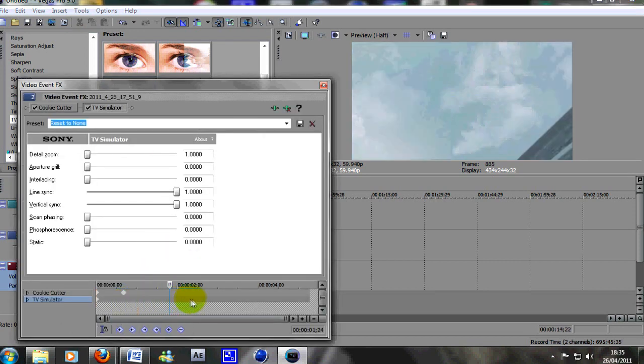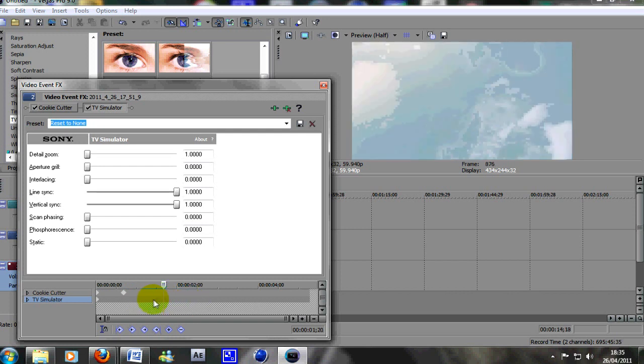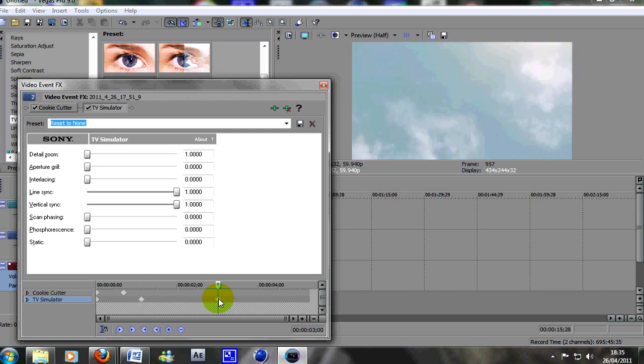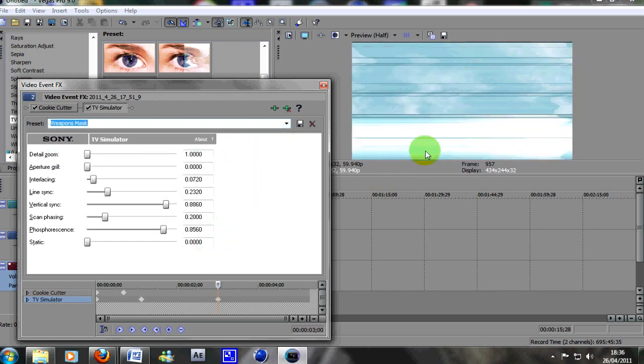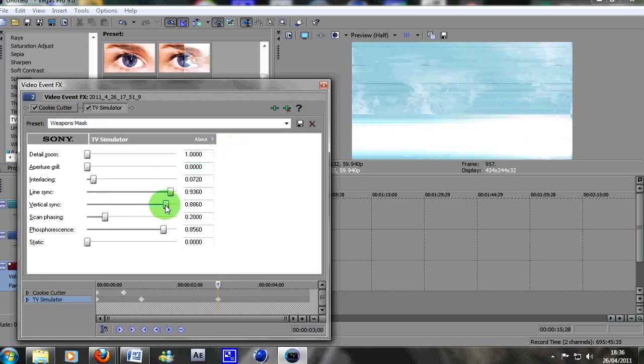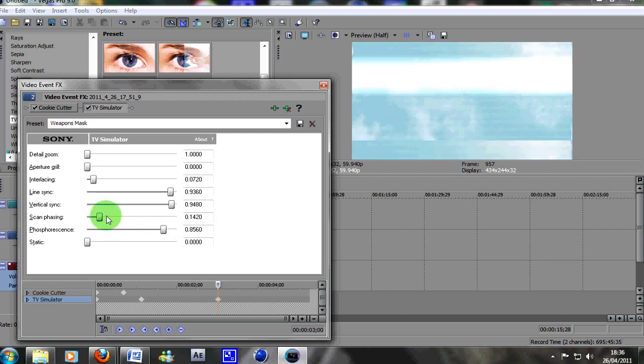Using your mouse, go across and find the part where you want it to start going fuzzy. For me, it's just after the garage roof. Set a keyframe so that bit is all reset to none, and then about a second down the line, set another keyframe. Then you can play with the numbers to get the effect you want — I'm going to use this one I called 'Weapons Mask'. You can play with the scan phasing and other settings to make it less strong or more strong.